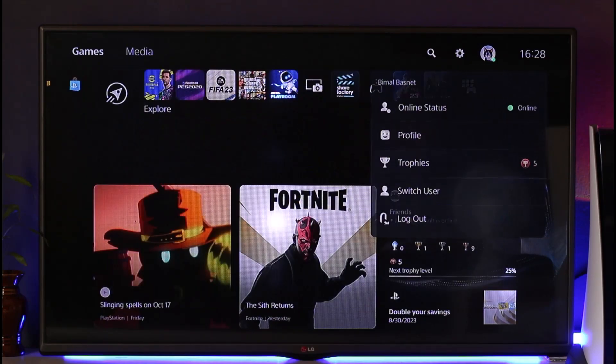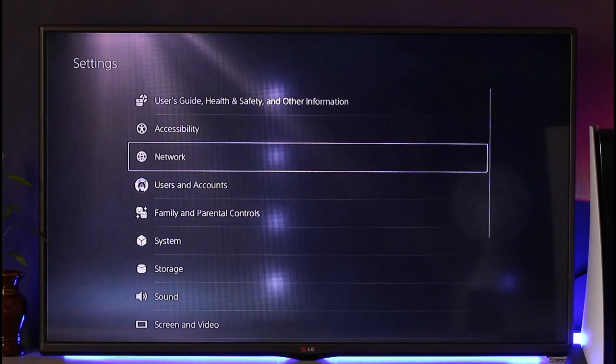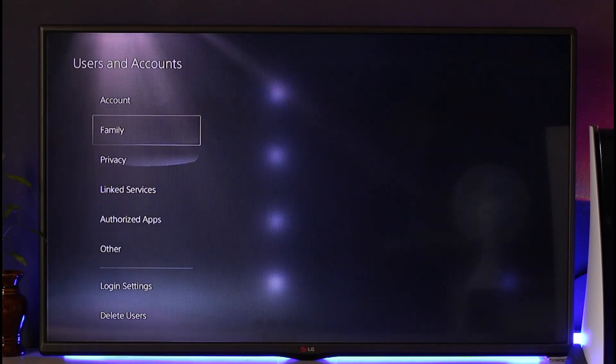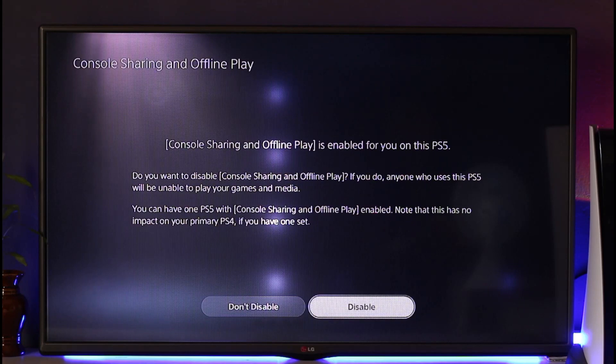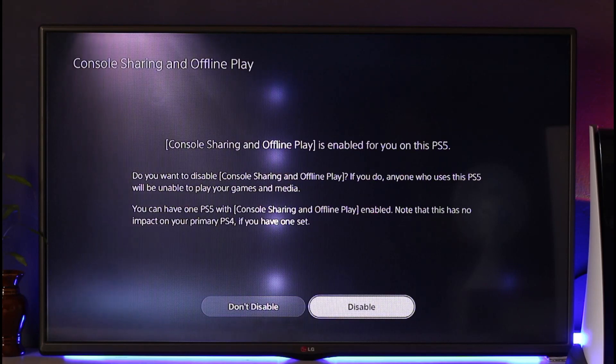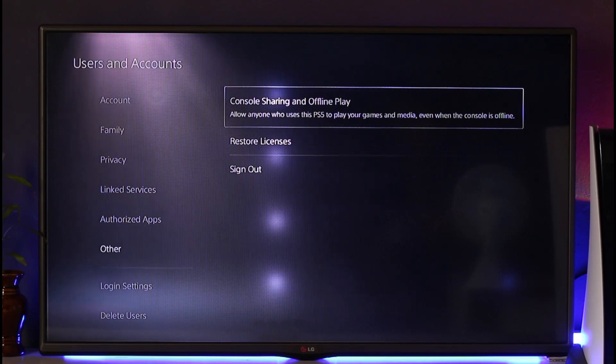After that, come to Settings and go to Users and Accounts, then go to the option called Other. The first thing you'll see is Console Sharing and Offline Play — make sure that it is set to Enable. If you see the Enable button, click on it. If it says Disable, just leave it as that.